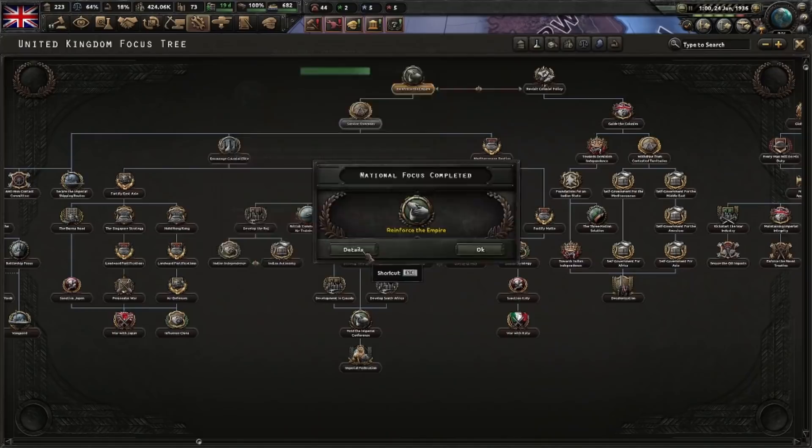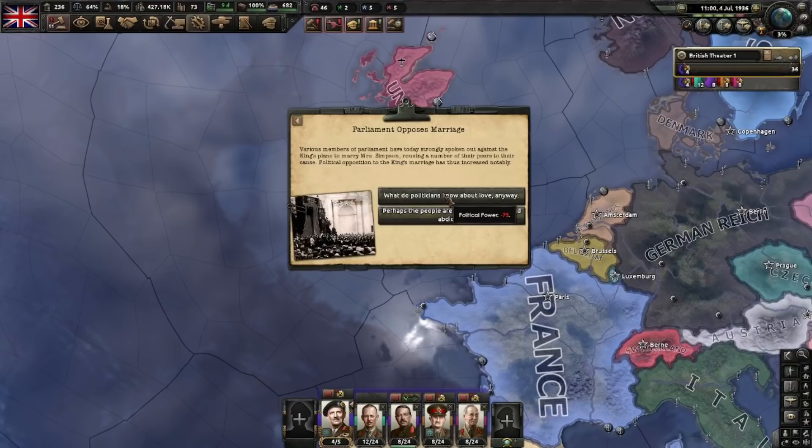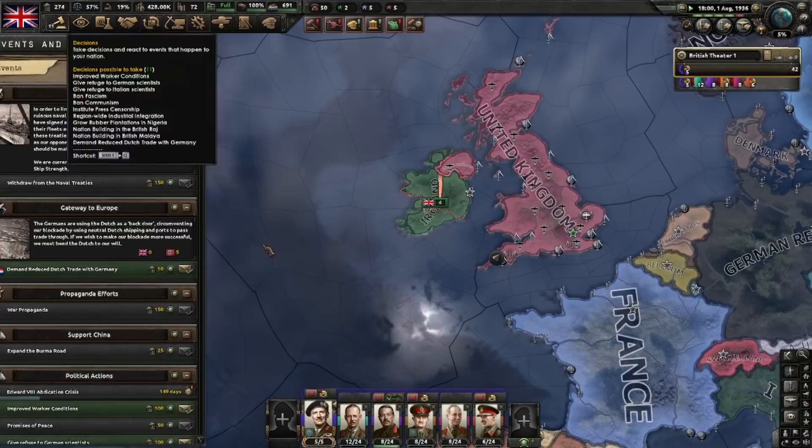Let's continue down the focus tree. Here's one — this is the abdication thing, and this is minus 75 political power. Here we get some more political power and a date for the marriage. You can now see how much longer you have to suffer.